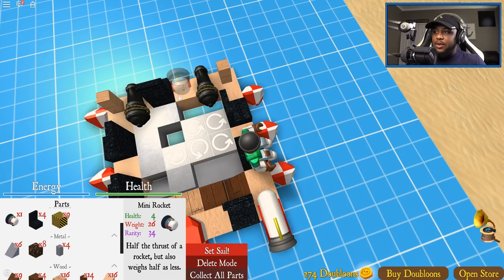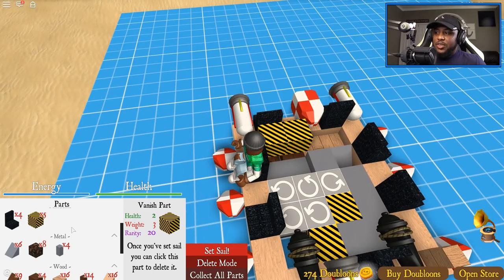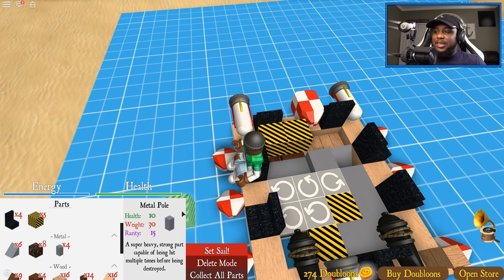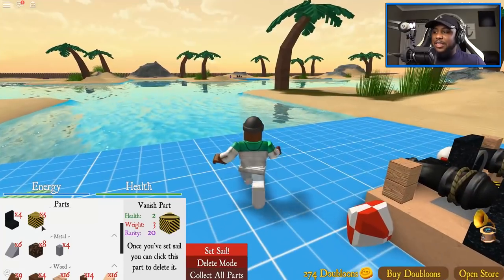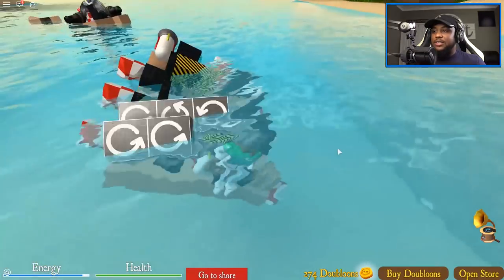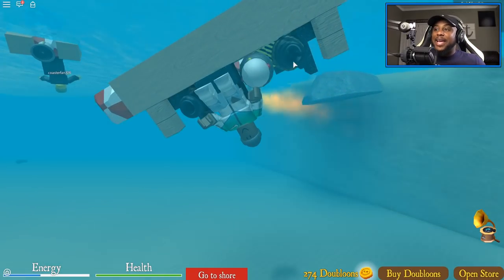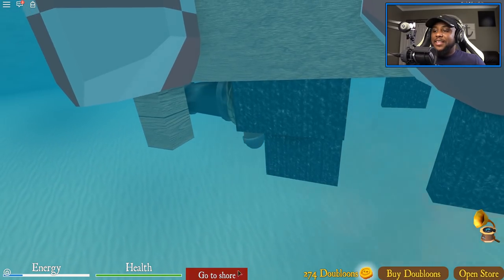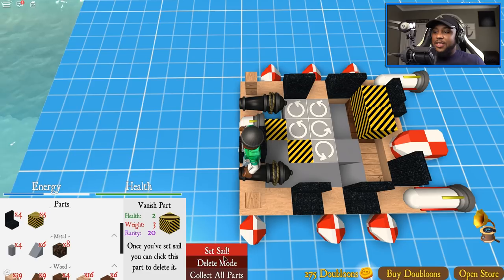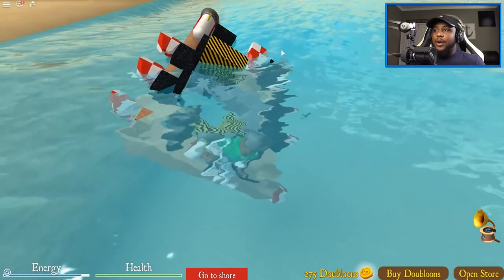We have a mini rocket I can put right next to me, and the vanish part — once you set sail you can click to delete the part. How are we looking? I think the boat is looking pretty strong. Let me sit right here and go out into these waters. Oh gosh — too much weight! Somebody help, I got too much weight. Maybe I should take these out and see if that works.